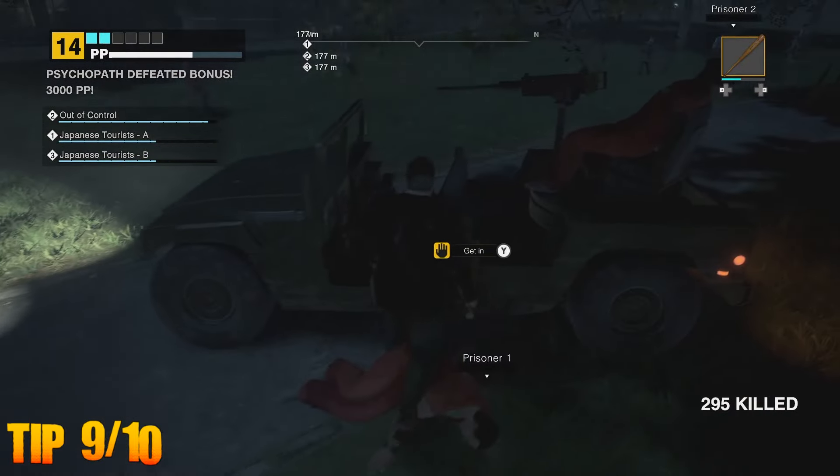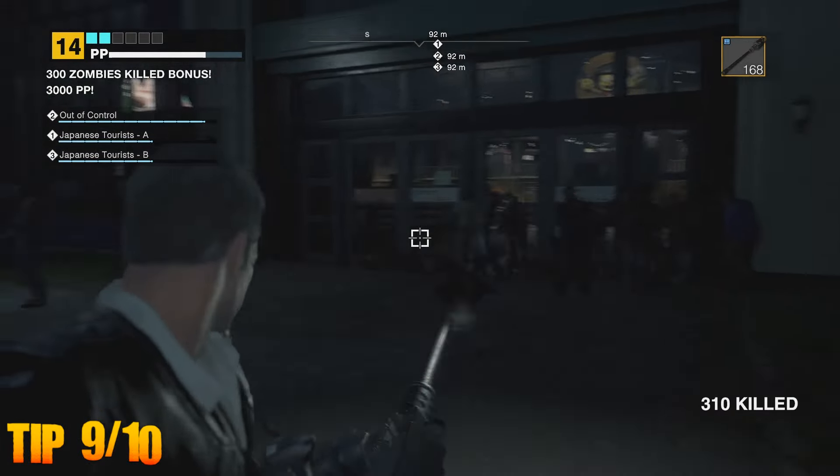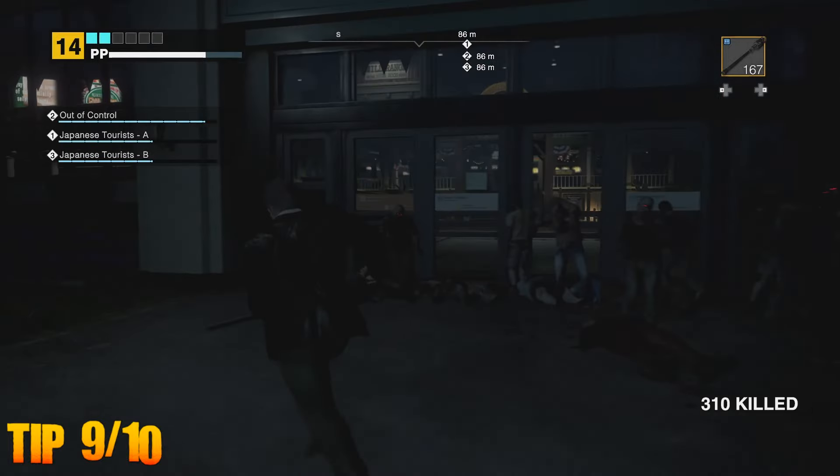After dealing with the convicts, Frank can not only access the jeep, but obtain the large machine gun from the rear — something very handy when dealing with another boss battle.